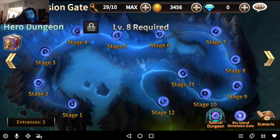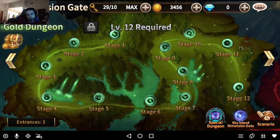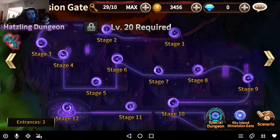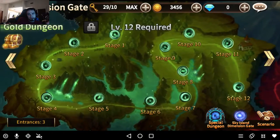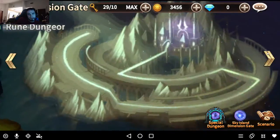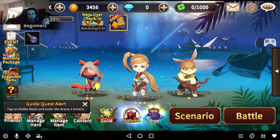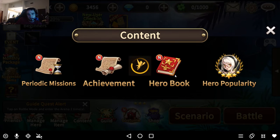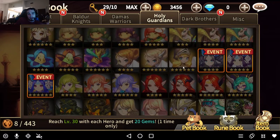Baldor Knights are checked in the hero book based on what type they're from — Baldor Knights, Drama Warriors, the Beasts, Twilight heroes, Fairies. Demons are for the rune dungeon. And Twilight heroes are for the set item dungeon — the miscellaneous tab, that's what it's called.